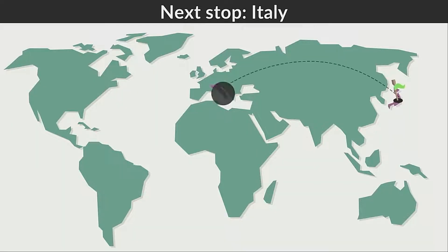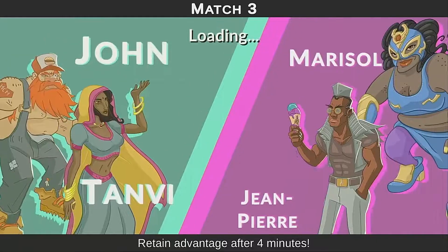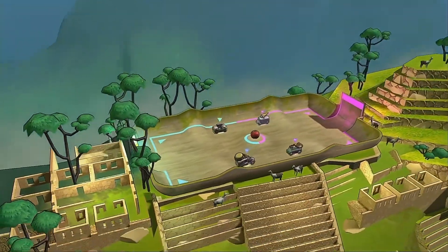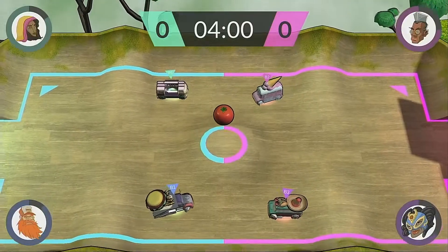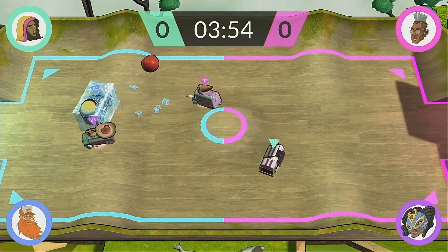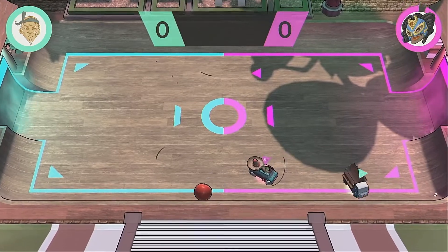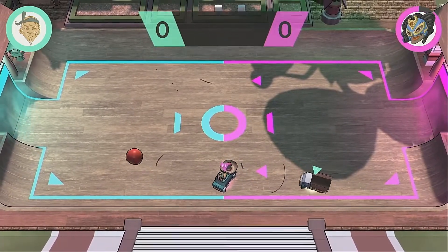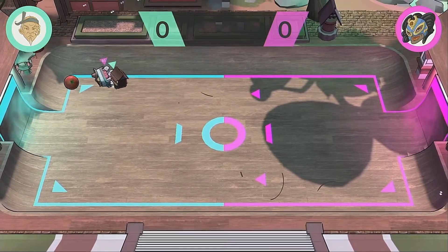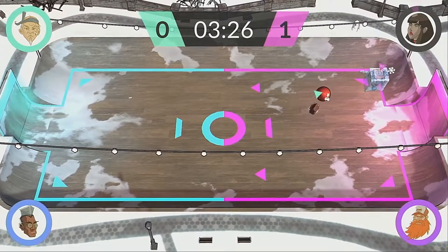Tournament mode has you traveling from country to country facing off against different opponents, and while the majority of these are one-on-one matchups there are a few occasions when you team up with another NPC. The game's controls are relatively straightforward with accelerate and brake bound to L and R, the B button performing a small jump and skills being activated with the A button. The game features two different steering modes — the first operating like Micro Machines and the second, which is by far the easiest, steering you towards wherever you point your analog stick. Regardless of which steering mode you select though, you'll no doubt find it takes a lot of getting used to, especially when trying to accurately dribble the tomato across the arena.